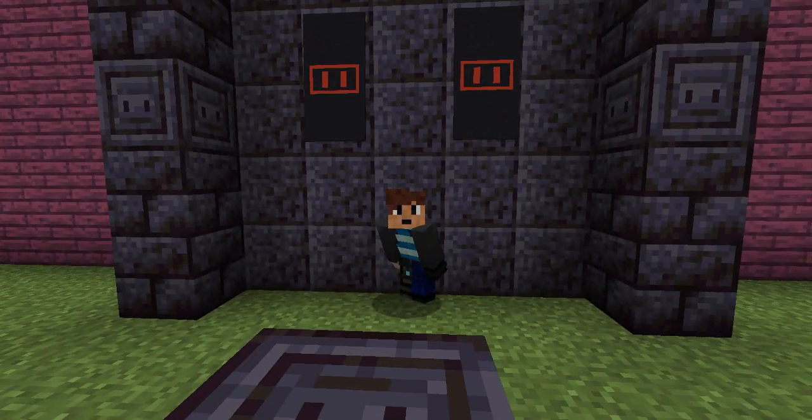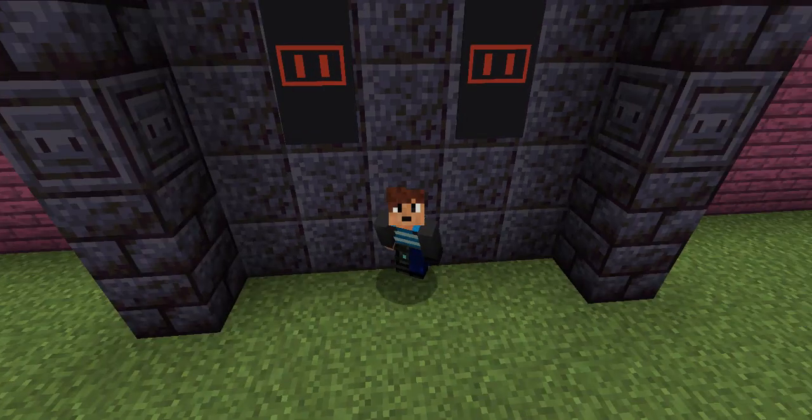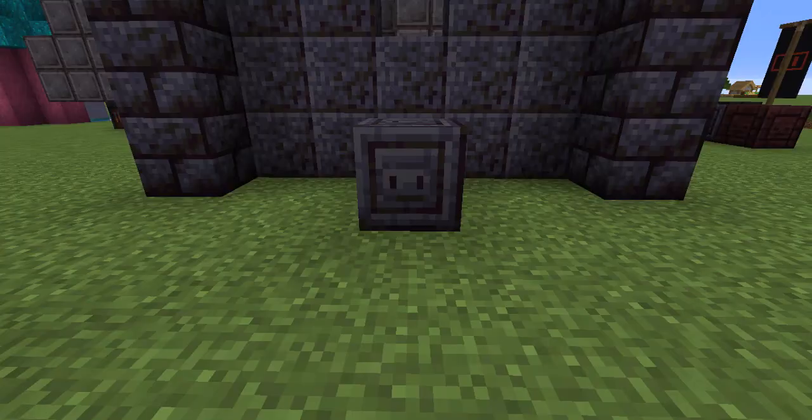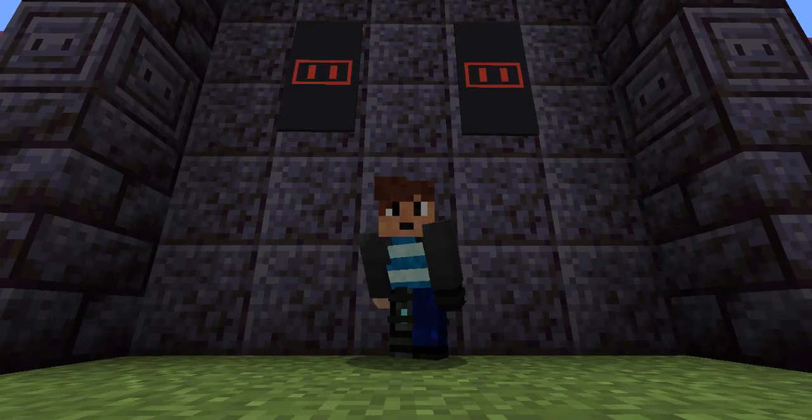It is Wednesday and you know what that means — a brand new snapshot has been released and we called it. Why else would Mojang introduce a power outlet? Which, by the way, I still think it's a power outlet. It just looks exactly like it.